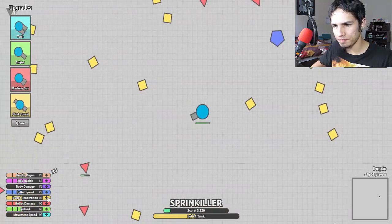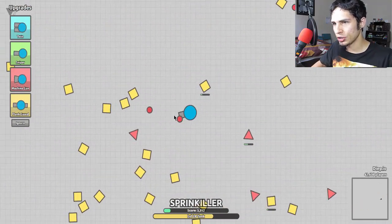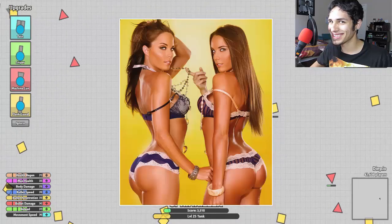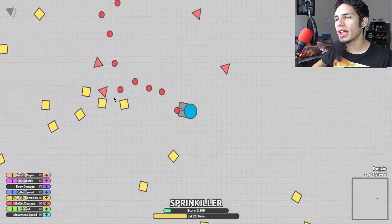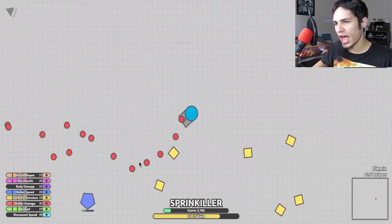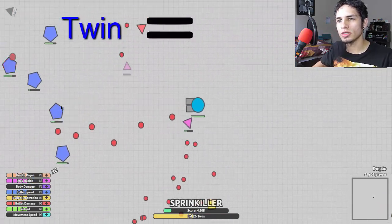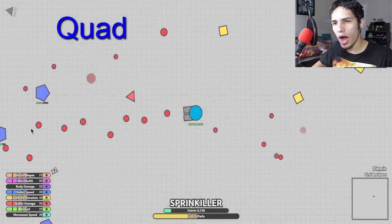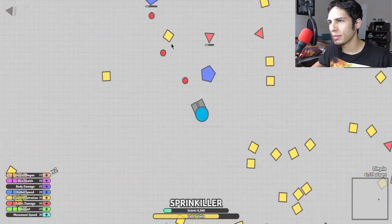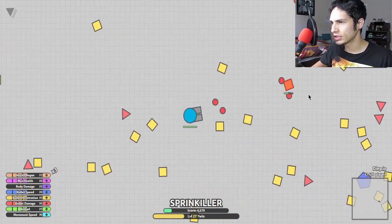We'll put penetration, bullet speed, and bullet reload. Now for the upgrades — you're going to want to upgrade to my favorite, the Twin. Once upgraded to the Twin, this will allow you the option to upgrade to the Quad, and then the Octo. So: Twin means two, Quad means four, and Octo means eight.